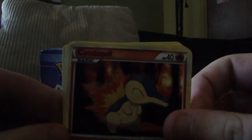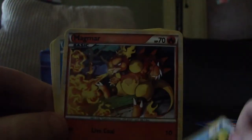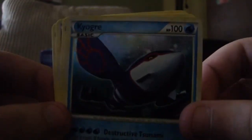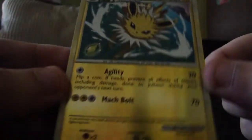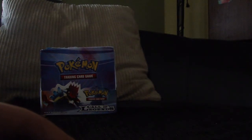So we start with a Cyndaquil, Relicanth, Totodile, Magmar. I must have done the trick wrong — yeah, I totally did the trick wrong. Kyogre Reverse — oh, this is the Rare actually. Then Flaffy, Lost Remover, and a Bayleaf. For our Reverse we have a Houndour — which is not our Reverse — and Jolteon Reverse, which is really nice. It's just uncommon, but I like the Eeveelutions. I probably just can't count.